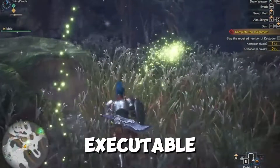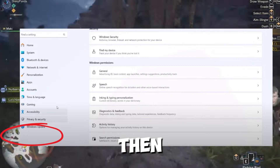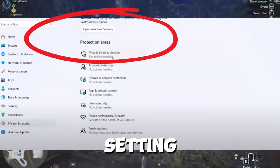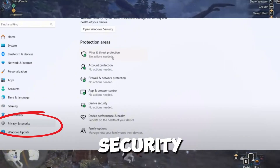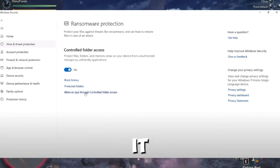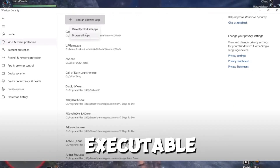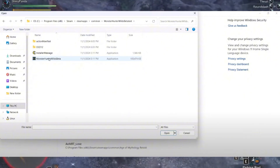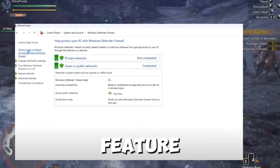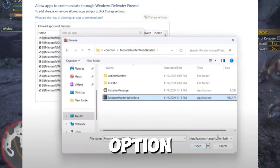If the game is still not working, allow the game executable through your antivirus program. If you are using any third-party antivirus like Avast or Norton, add the game executable to your antivirus whitelist. For Windows Security, open Windows Settings, go to Privacy and Security, click on Windows Security, then Virus and Threat Protection, scroll to Manage Ransomware Protection, click on it, and add the game executable via Controlled Folder Access. Also in the Control Panel, go to System and Security, then Windows Defender Firewall, click Allow an App through Windows Defender Firewall, click Change Settings, and add the game executable by browsing. Once added, try launching the game again.